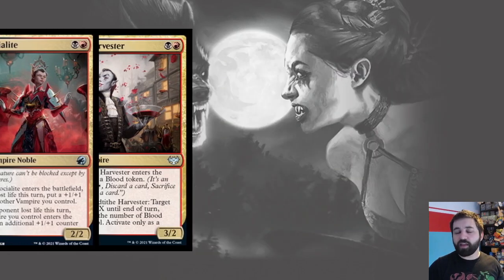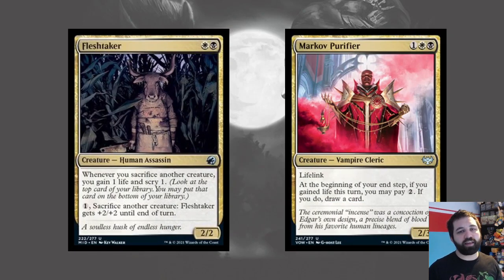Orzhov has two archetypes that don't really mesh together. In Crimson Vow it was the life gain stuff, and in Midnight Hunt it cared about the aristocrats — sacrificing creatures. There were a few cards in Crimson Vow that created 1/1 tokens, but not a huge amount. These don't inherently work well together. However, it was really good in Midnight Hunt and quite good in Crimson Vow, so I think it still has potential — just be careful that the synergies might not be as powerful as they were in the individual sets.